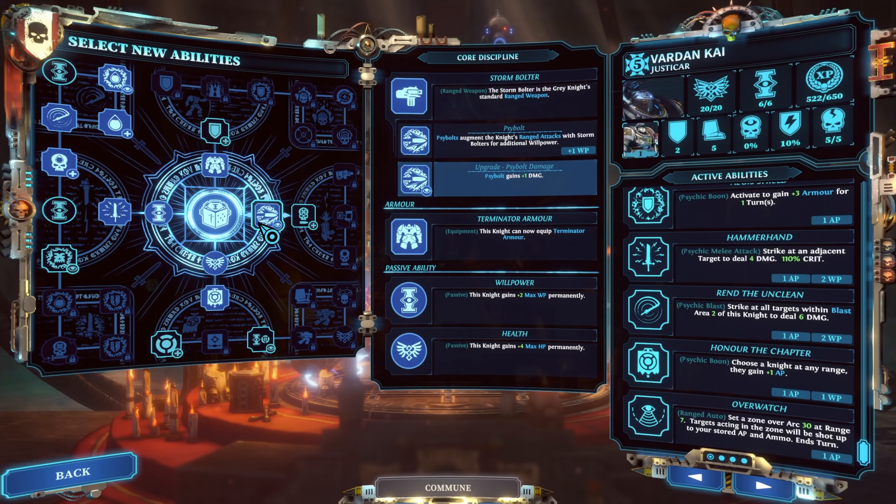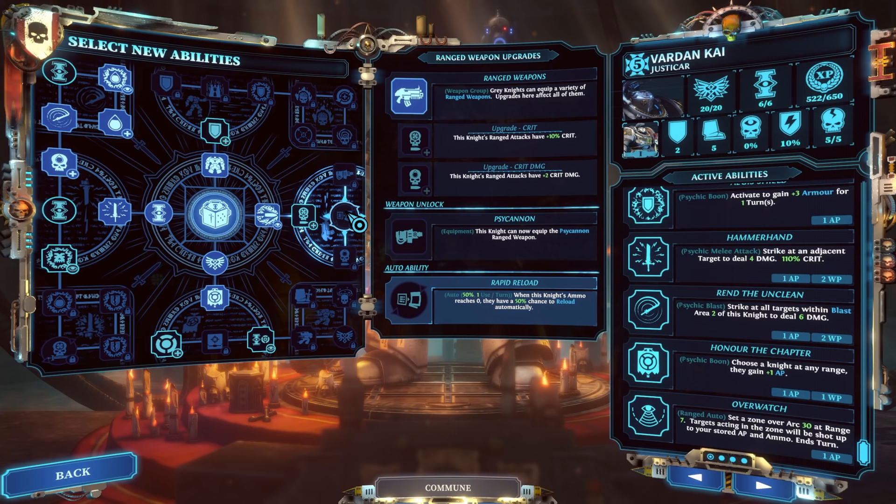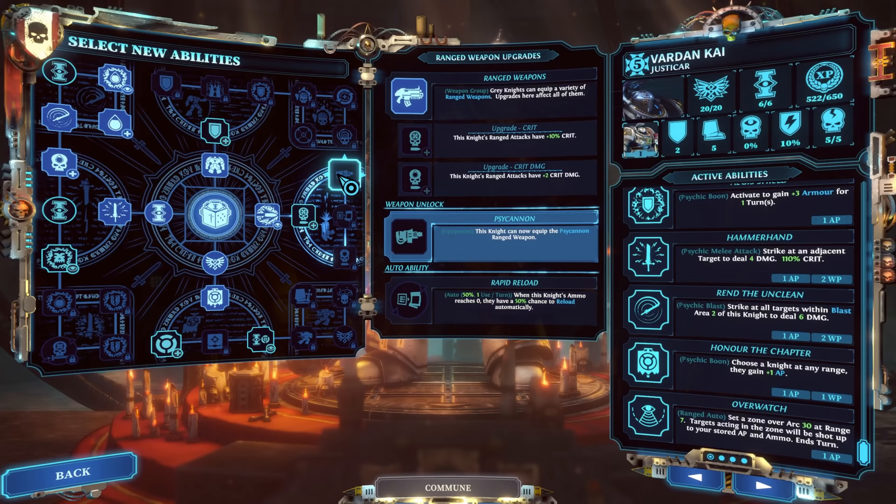The right side of the Justicar tree is a slept-on portion that is really good at the current point in the game — mainly the Psy Cannon. It's the strongest ranged weapon of the four base classes because of its ability to deal a lot of damage in an area effect. The Silencer is currently bugged, so the Psy Cannon lets you do massive raw AOE damage on a character who's up close and personal anyway. You can charge it, use Psychic Onslaught, and hit everyone even in cover, plus Rapid Reload gives a 50% chance to reload automatically when ammo hits zero.